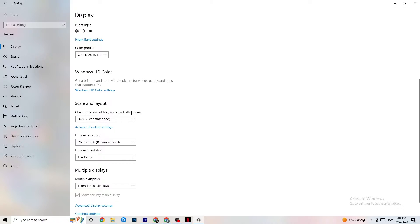Color profile doesn't really matter. Go down to Scale and Layout, where I want you to change the size of text, apps, and other items to 100% as recommended, if it is set to something else. Afterwards go to Display Resolution and keep it set to the same resolution your game uses — for example, if your game runs at 1920 by 1080, set this to 1920 by 1080 as well.